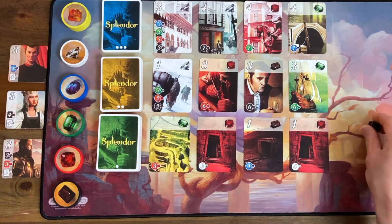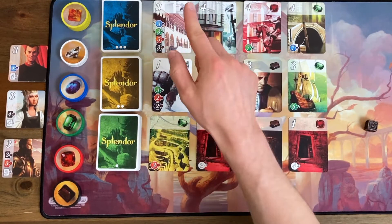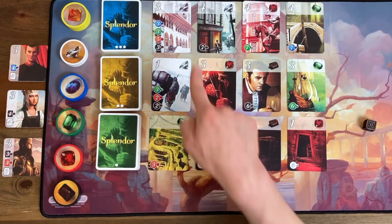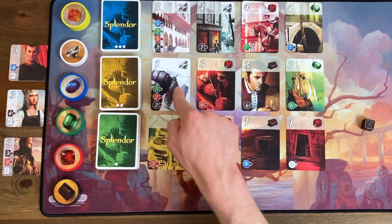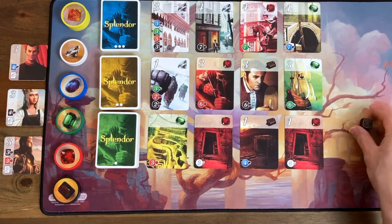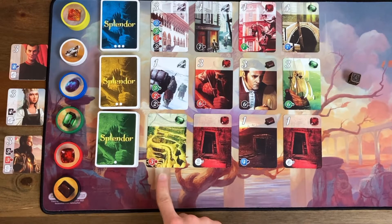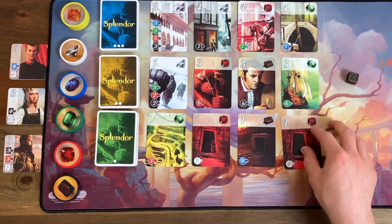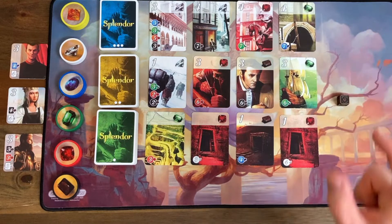On the AI's turn — and I like to let the AI start — it's gonna start by first looking at the level three row, and from left to right, it's gonna take the first card that it can purchase, considering its tableau and any gold tokens that it has. If it can't take any level three cards, it comes down to the level two row, and again from left to right, it looks for cards it can purchase. If it can't purchase a level two card, then it rolls a regular six-sided die. If it's a one to four, it takes the corresponding card, adds it to its tableau, and its turn is over. If it rolls a five or a six, it instead gains a gold token.